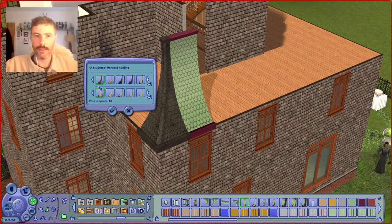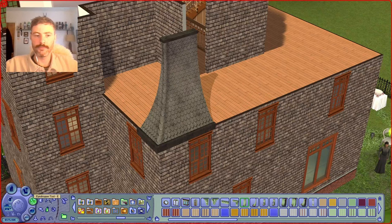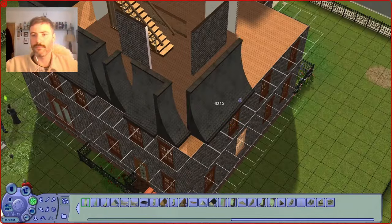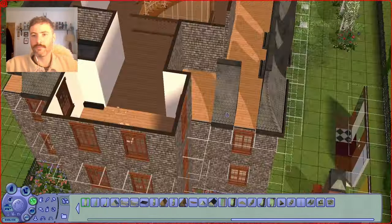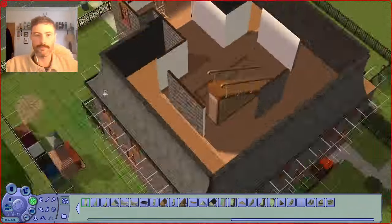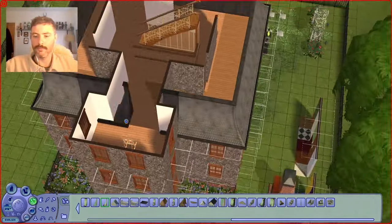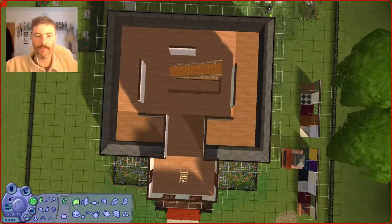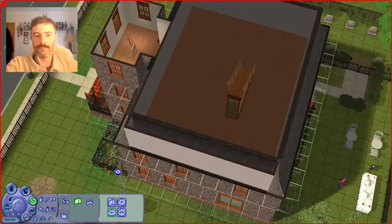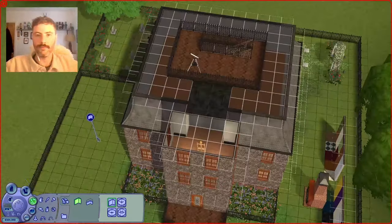And then I'm recoloring these using swatches by Michelle on Mod The Sims — I believe this specific color is the dark concrete one. She's got loads of different recolors, and I was so happy to see these because the original colors of this set are so gaudy. One of the main benefits of using this roof system is you can have a significantly larger attic room, as the roof tiles only take up one width of space.